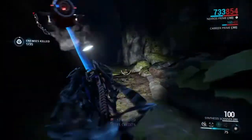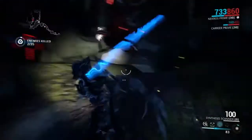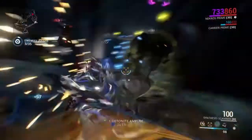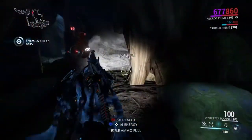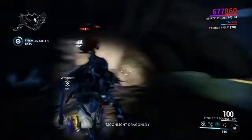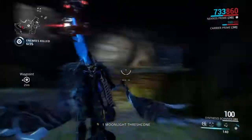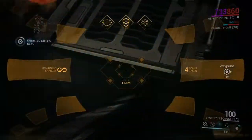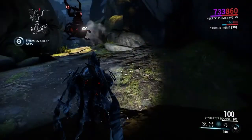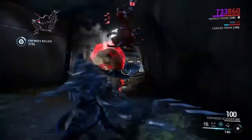I recommend bringing an infinite scanner, which you can find through Cephalon Simaris when you upgrade it. Using the scanner, you'll see plants highlighted all over the map, making them much easier to find. Here's the first one — a Jade Leaf, you can see the name at the bottom. And there's a Dragon Leaf right there; you need that for the Nightfall Apothec key. These other plants are needed for the Sunrise Apothec.